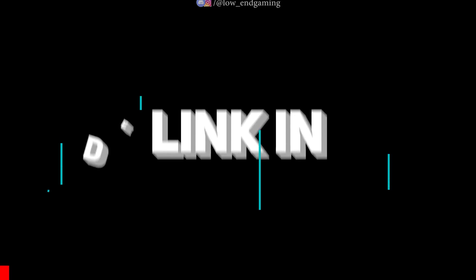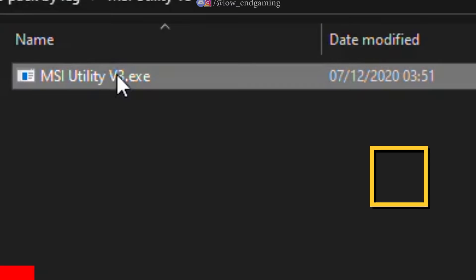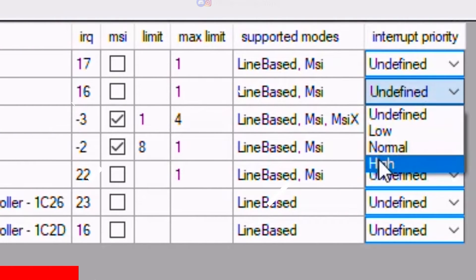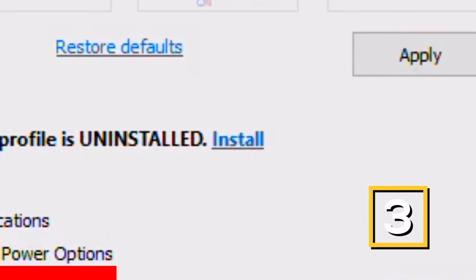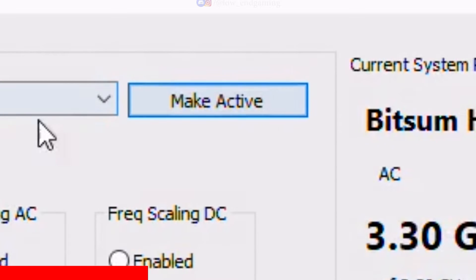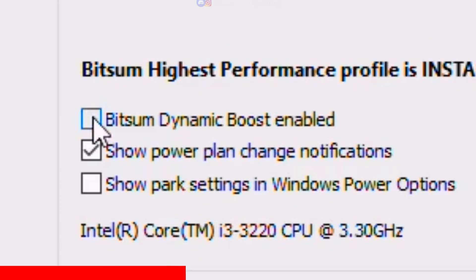Go down in the description below and download the Optimization Pack. First, open the MSI Utility Application. Here, find your graphics card and set its interrupt priority to High. Click on Apply and close the application. Now install the Park Control app and open it. First, install the Bitsum Highest Performance Power Plan and make it active. Click on Advanced and make sure all options are set to 100% and are disabled, then click on Apply.